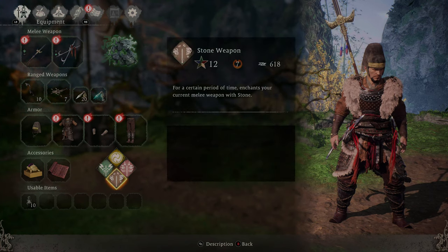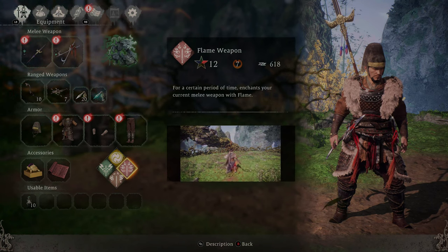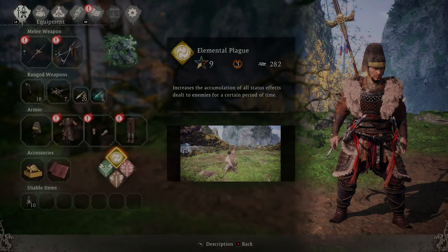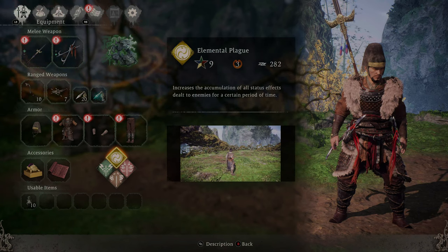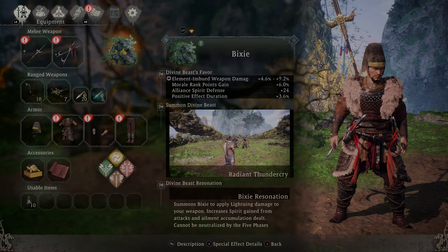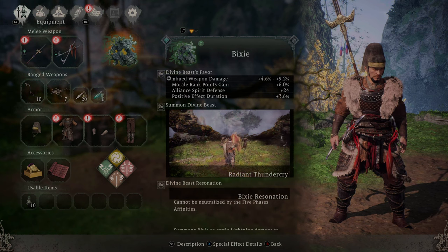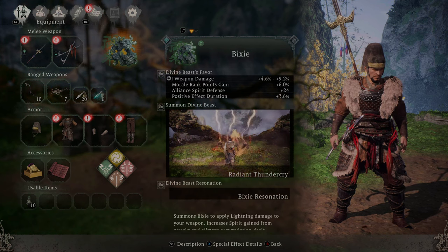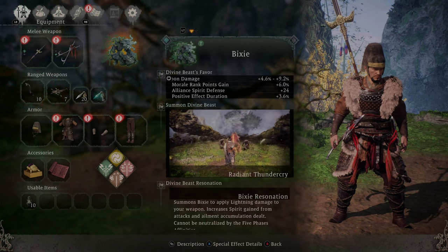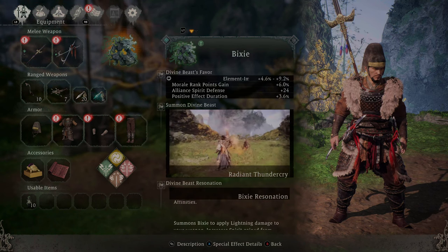For the spells, we're using Lightning Weapon, Stone Weapon, and Flame Weapon, along with Elemental Plague to extend the negative effects even further when applying them to enemies. For the spirit, we're using Bixie because it has elemental imbued weapon damage, morale points gain, alliance spirit defense, and more positive effect duration.